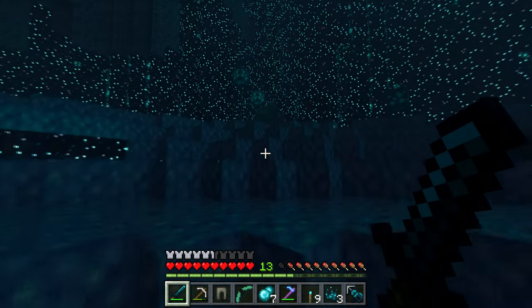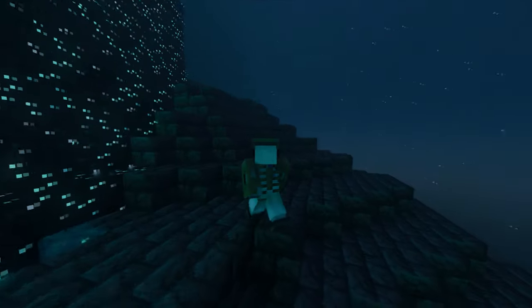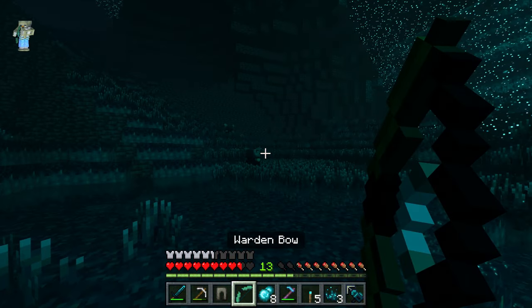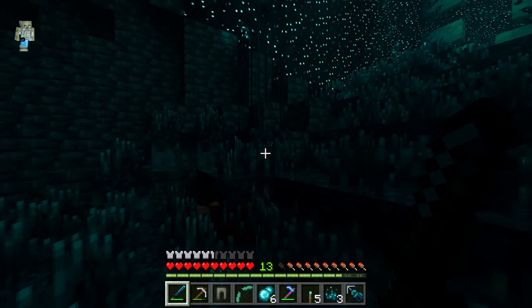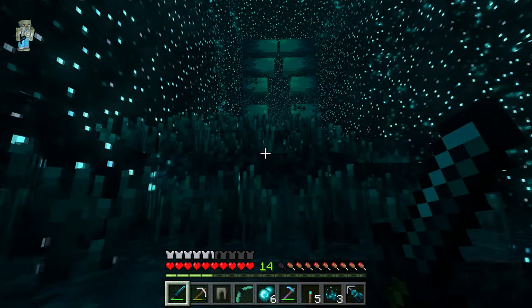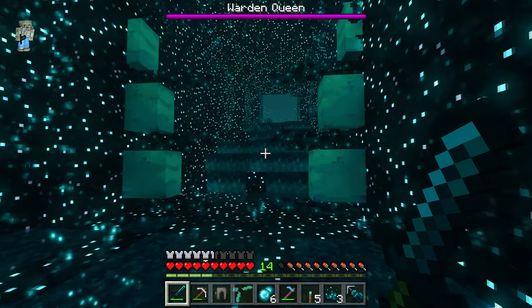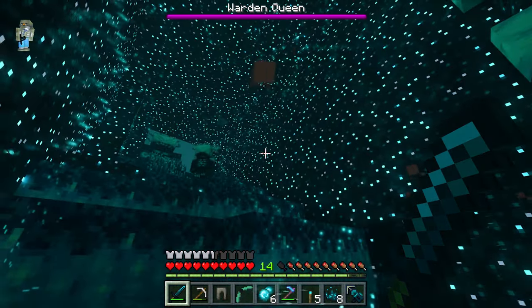When it came to the staircase that led up to the Warden Queen's lair, just everything about this area screamed warden dimension — there was skulk everywhere. At the top of the staircase was a massive cave with really loud noises coming from inside. I took care of the enemies and followed the noise to what looked like a weird ribcage. I put money on it that these were the gates to the Warden Queen herself. As I approached these bones, they opened up revealing the entrance to the base, and at the end of the tunnel — it was the Warden Queen.